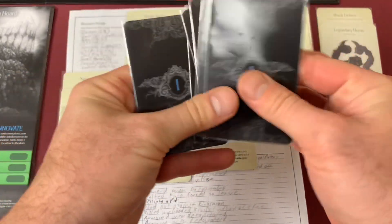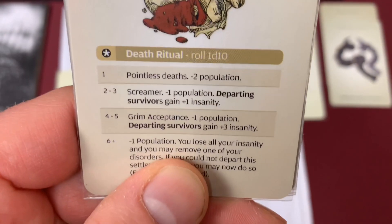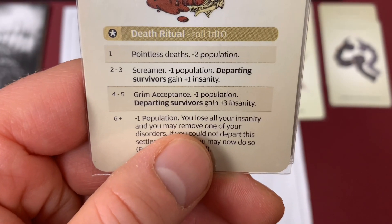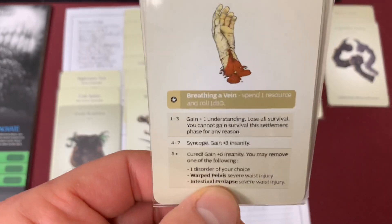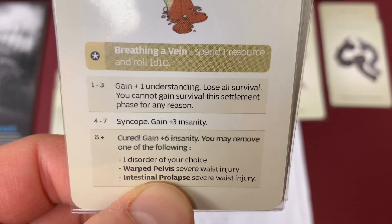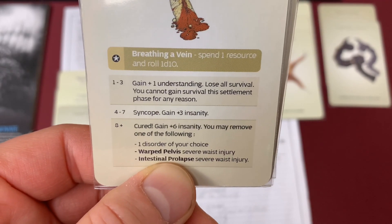Fiston Dantelis is next. I also forgot to do weapon proficiencies — for Ulan we've given him Spear, since I'm planning to move forward with Spears. Fiston Dantelis gets Bow, because he fired that bow and did such a good job. He rolled a total of nine for his age event, which is again a fighting art. We shuffle the deck — hopefully he gets a good one. He gets Combo Master: on a perfect hit, make an additional attack roll with his bow. That's going to be awesome. We write that down and move on.